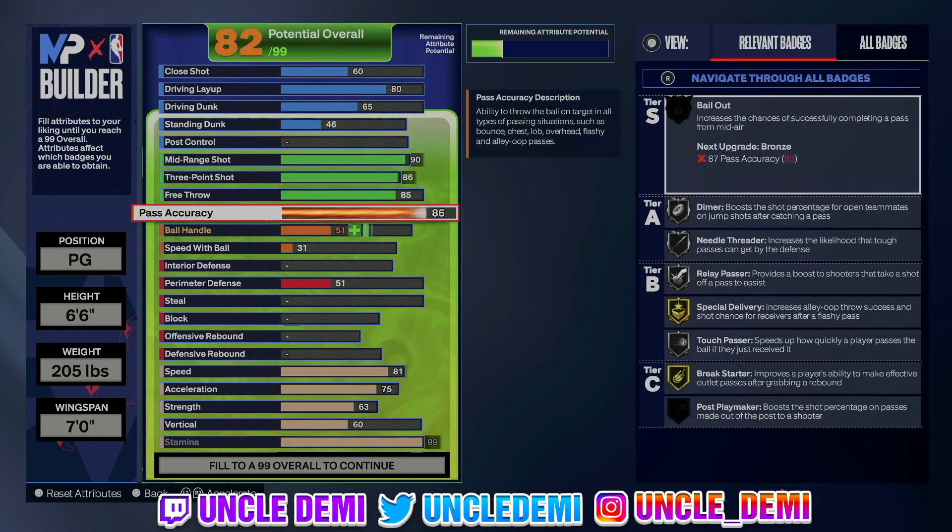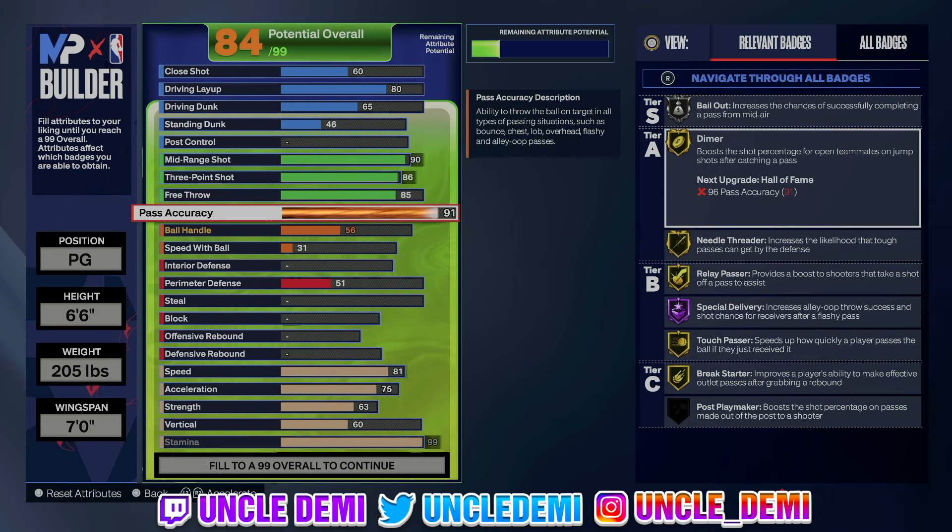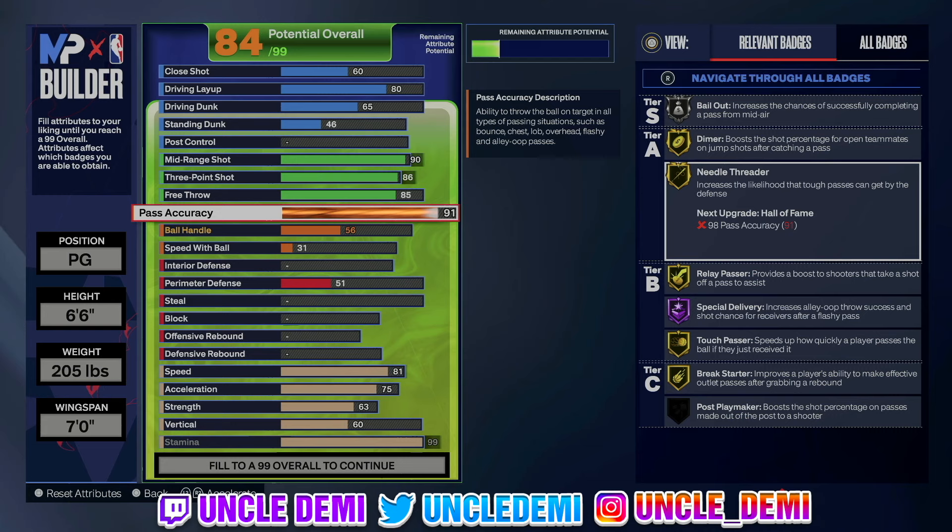Pass accuracy we're going all the way up to 91. By having 91 pass accuracy you do get bailed out on silver. You're going to see a massive difference if you haven't had any build with 91 pass accuracy or higher — it zips a lot faster. The bail out on silver is way much smoother than bronze, so it's a really good benefit. You also get dimer and of course needle threader. Needle threader on gold is very, very good — people trying to play the paint and play the elbow or corner are going to get stunned a lot if you're at the top of the key dotting in the corner.